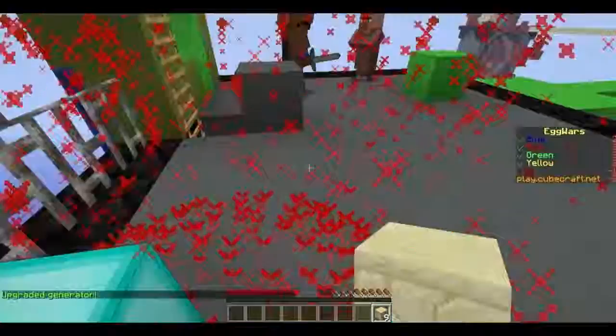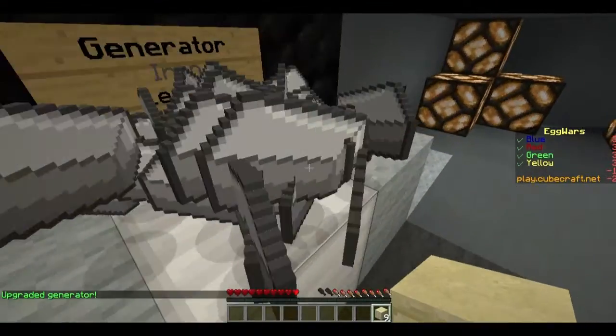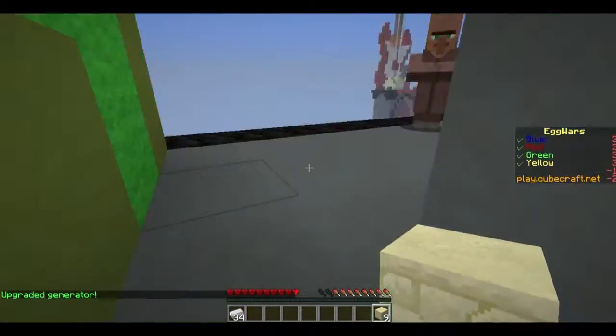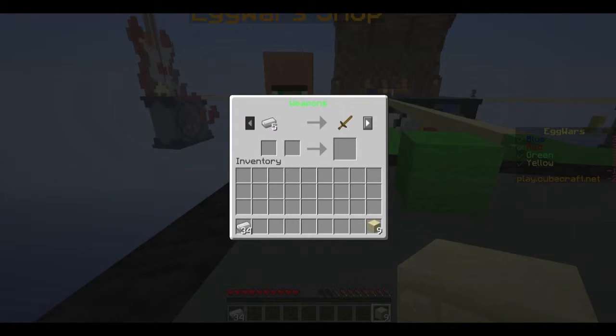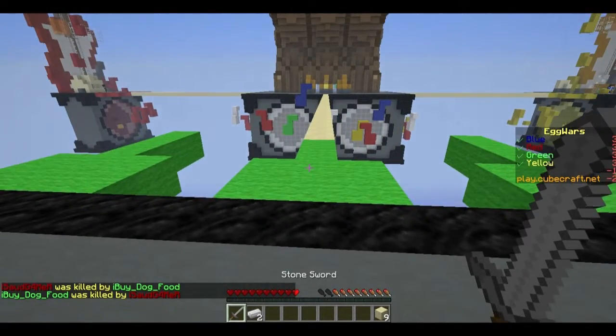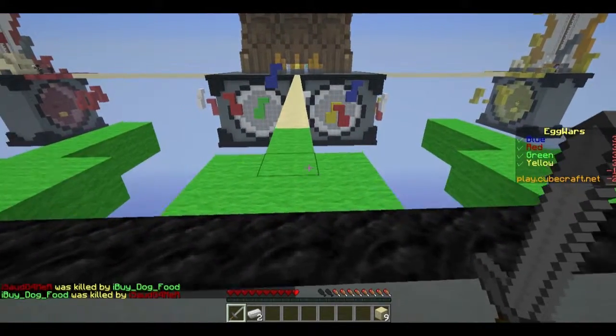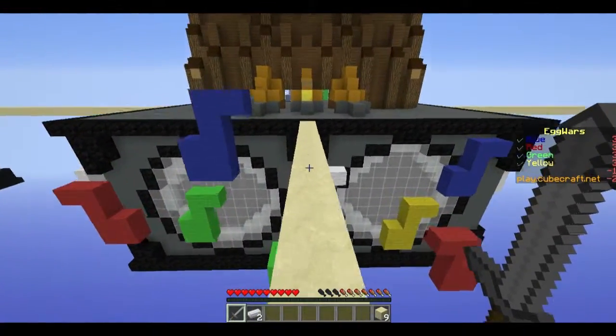There we go, upgraded. I want to get some armor and stuff — people are already coming. Let's get a sword straight away. I don't know if I should just go straight away and try to break people's eggs or not. I probably can and probably would do well at it hopefully.